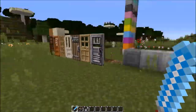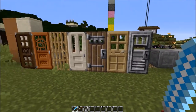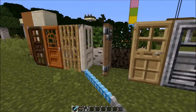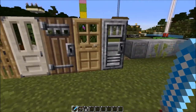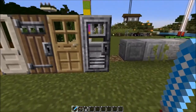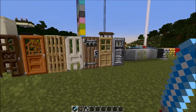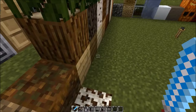Let's look at the doors at the official door testing facility. They really have a vanilla look to them with really nice sound implemented. The iron door is pretty nice as well. They're all looking pretty fancy — like the default ones but with a bit different and better resolution.